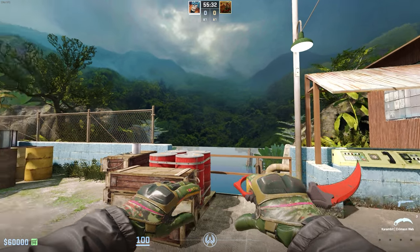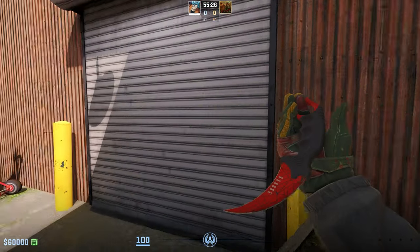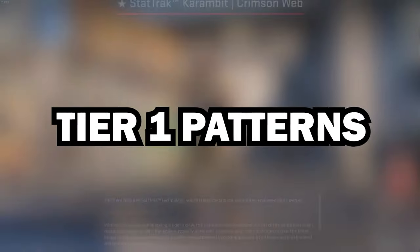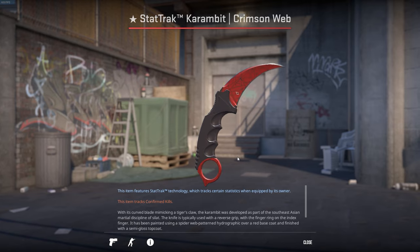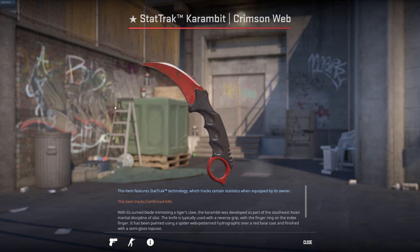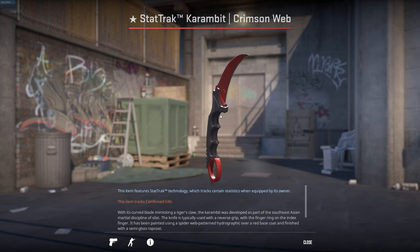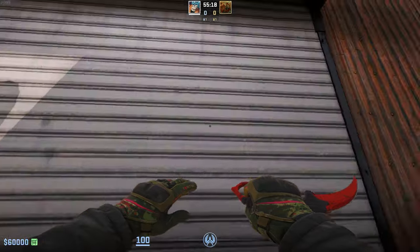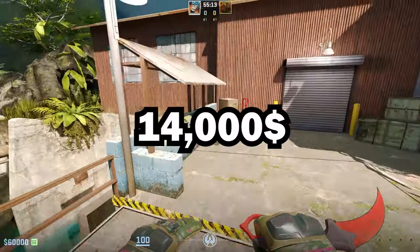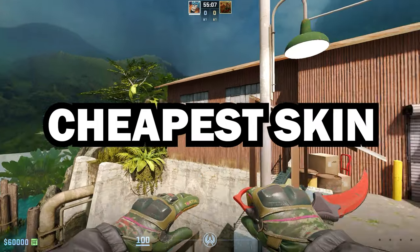In 10th place we have the Karambit Crimson Web in Factory New. These knives are very rare in Factory New — in fact there are only 49 in existence. The best Crimson Webs are called tier 1 patterns. This one has pattern 59, which is a tier 1 pattern, making it considered the best Karambit Crimson Web in existence.